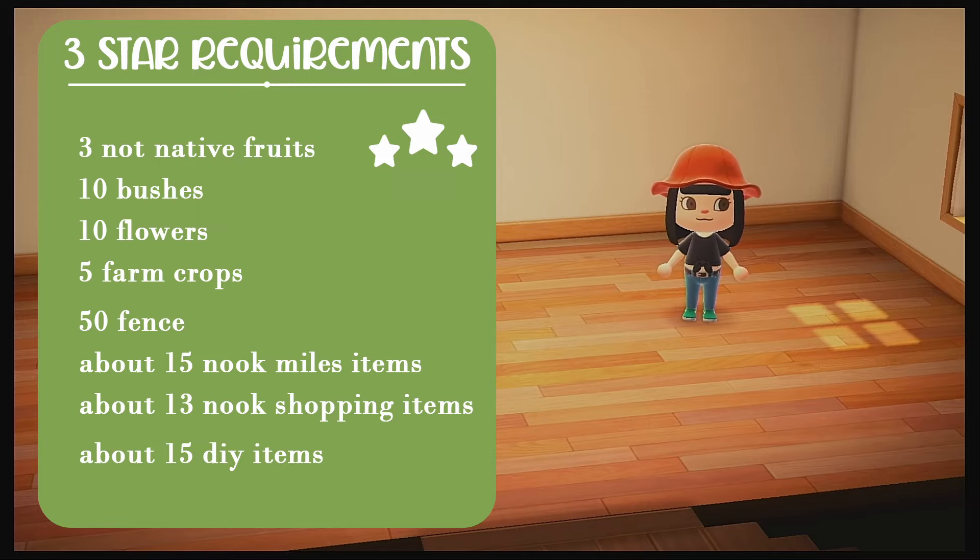It's really easy once you get it down. You also want to make sure you have eight villagers, Blathers, Nook's Cranny, and Able Sisters. I bought out Mabel two times in a row, and then the third time she showed up she let me know she was moving in — the listed items on the left-hand side of the screen show that. That's all you need for three stars.